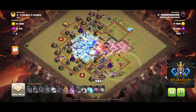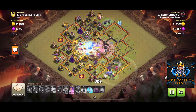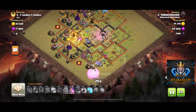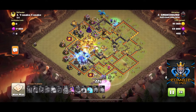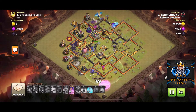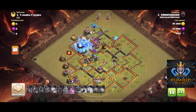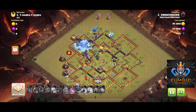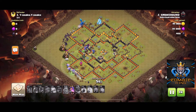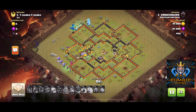We've got some bowlers and witches going around the outside and some in the middle as well. We're going to put the bats down at the bottom and let them start tanking for those troops on the bottom side. We freeze that wizard tower, they move up the side of the base, and when they get to the next wizard tower we freeze it too. They take out those defenses and then do cleanup — and that's that.